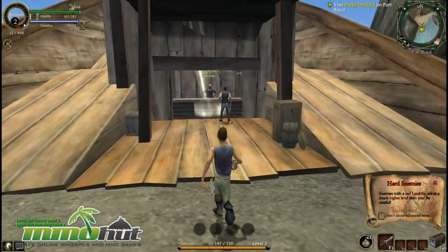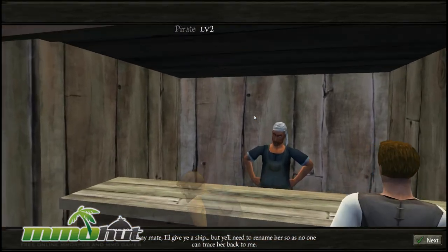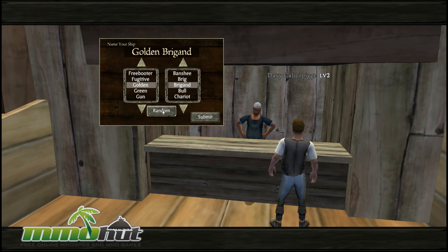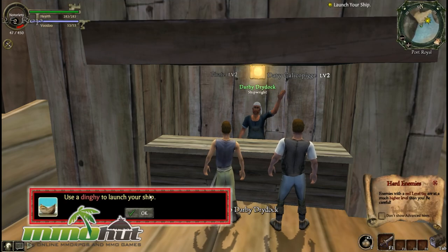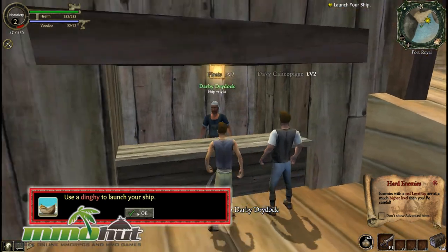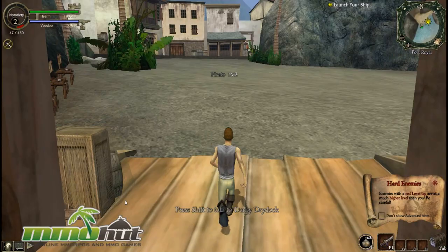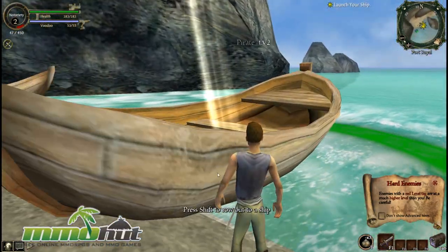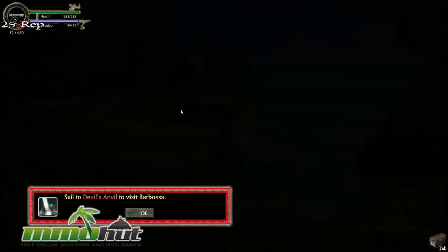My notoriety is level two now and my sword skill is almost level three. I talk to this guy who's going to give me a ship — he's a very generous guy giving me a free ship. We can randomize our ship names as well. It's kind of a bummer that you can't name your own ship, but Disney is trying to make this game appeal to younger audiences and doesn't want offensive names. I got my ship — the Gunwhale Trident, my light sloop. Let's go ahead and launch that.